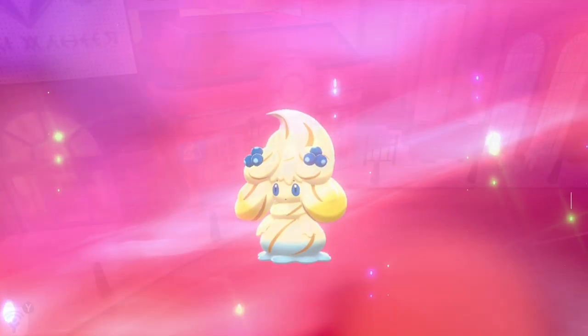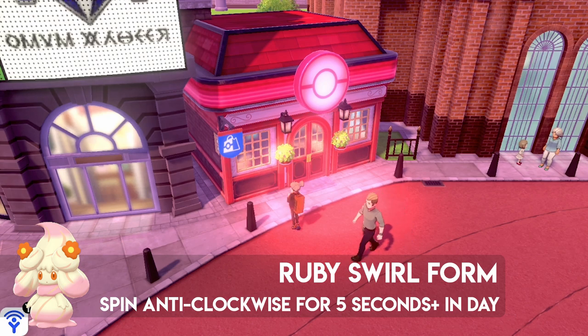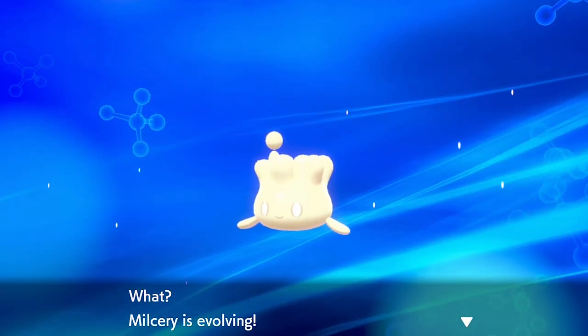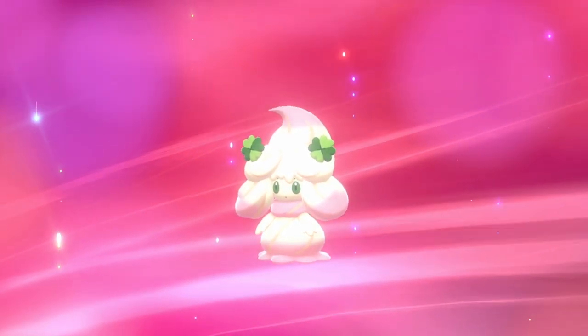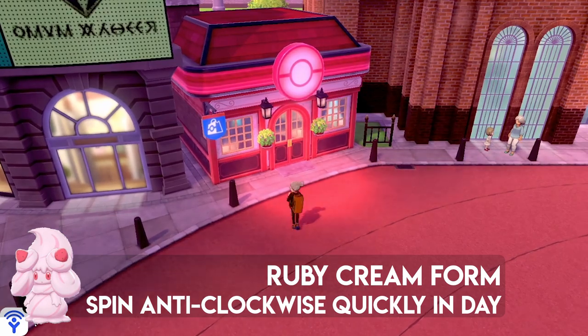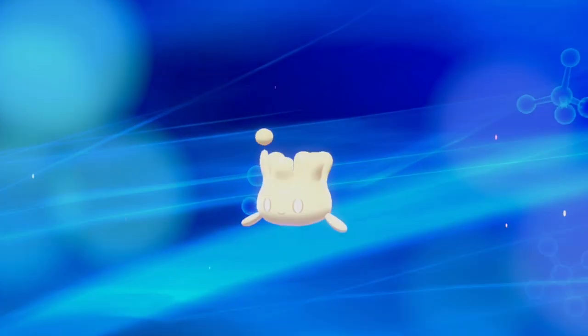For the Ruby Swirl form, spin anti-clockwise for five seconds or more during the day, but make sure you don't go over 10 seconds. This gives you the Ruby Cream form, which is a different shape. As I said, the sweets are what really give each Alcremie its different identity — here we've got the Clover Sweet rather than the Berry or Strawberry. Spinning anti-clockwise quickly in the day gives you the Ruby Cream form.